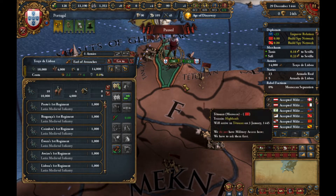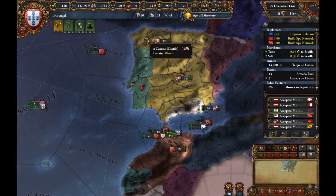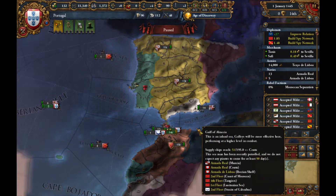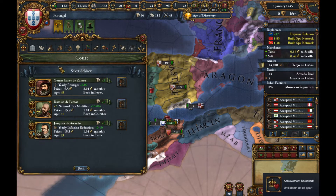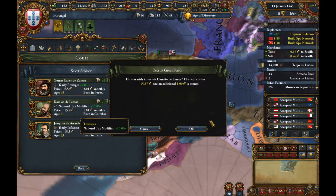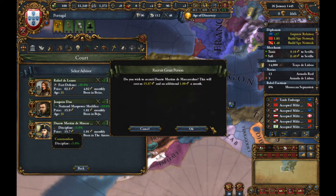Let's recruit the general. Improve relations with — nobody, because we don't have enough diplomats. Since we're making a lot of money, let's get some advisors. Tax looks pretty good, trade looks good, army looks good — discipline.